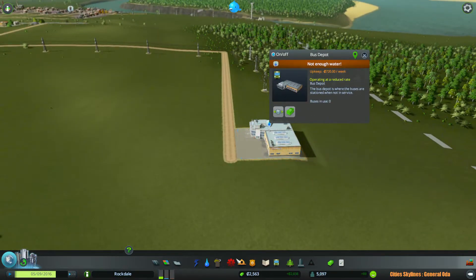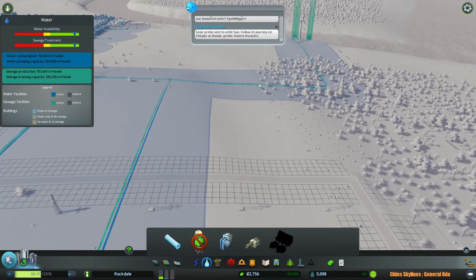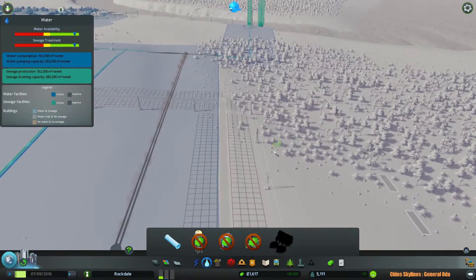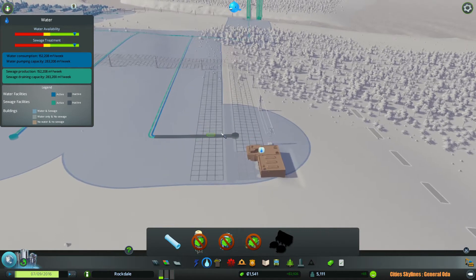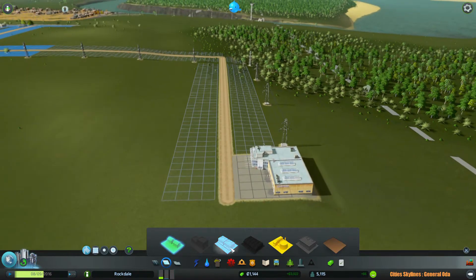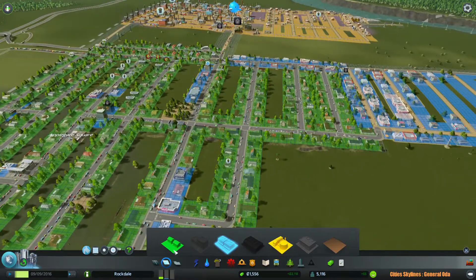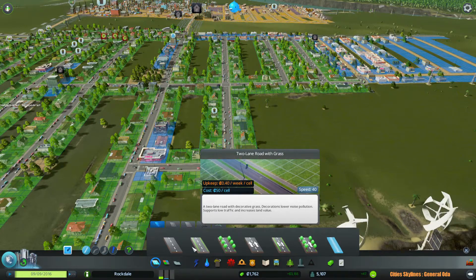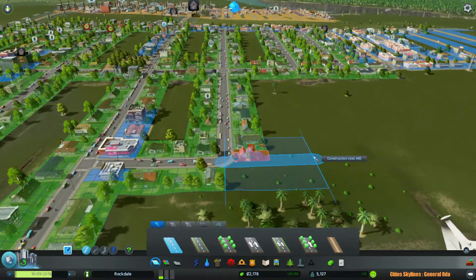So let's focus on transportation. We actually need water over here, so let me expand the water infrastructure over here. We're actually pretty close, but to avoid spending too much money, I'm just going to build the pipe over here. I should probably build some additional residences. So let's do that. You can actually build two-lane roads with grass, but it does cost a little bit more to maintain, so I'm going to avoid that for now.